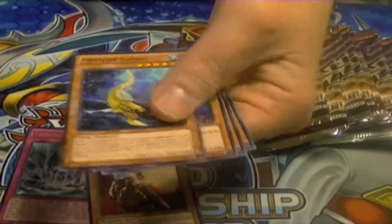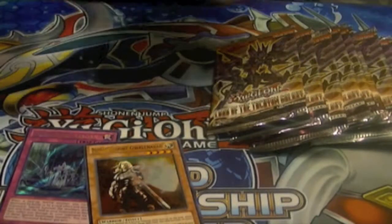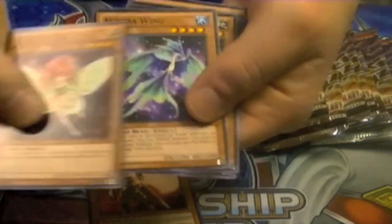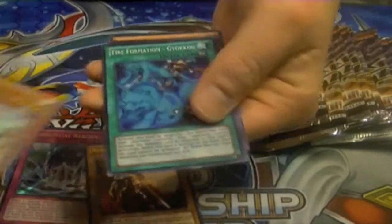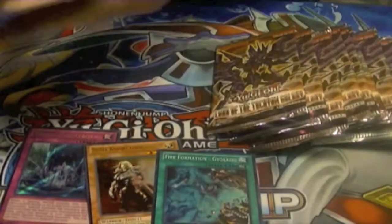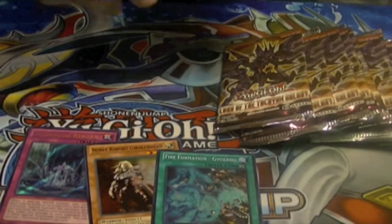Rise Bell is a good card. Trifortress Ops — I can prevent the OTKs, but not for long. Here we have another Tetherwolf and Super Rare Fire Formation Gyoku. Fire Formation Gyoku is actually a pretty good Fire Formation card.